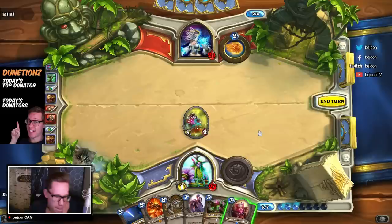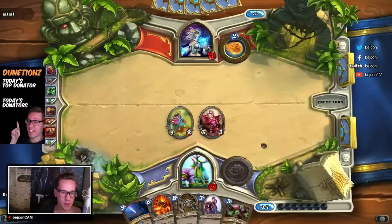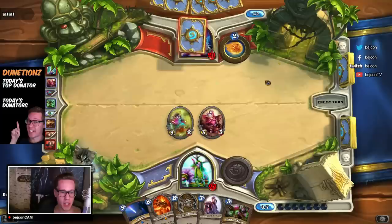I cannot see a situation where Mind Control Tech would come into play better than here, so I'm going to play it as a 3/3 based on where I am right now — it's better at luring out a Flamestrike or a Blizzard than saving this guy for later.